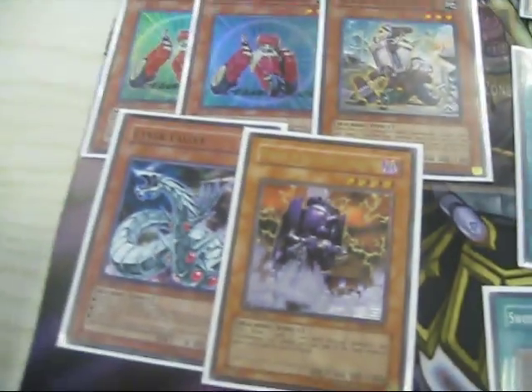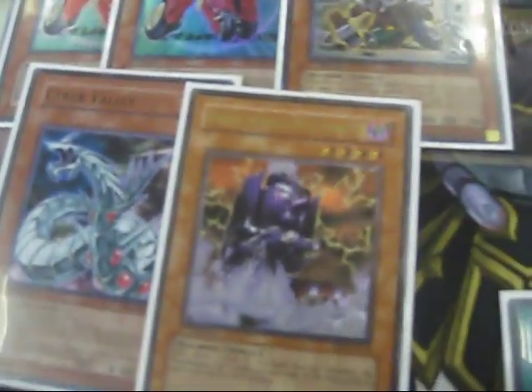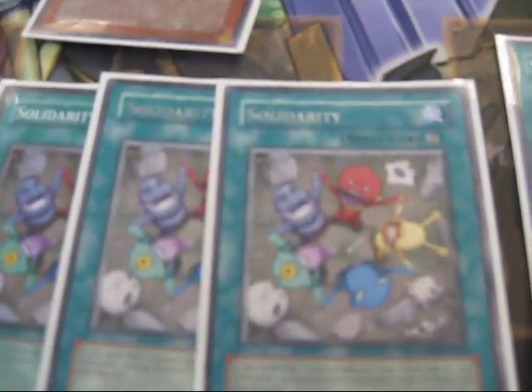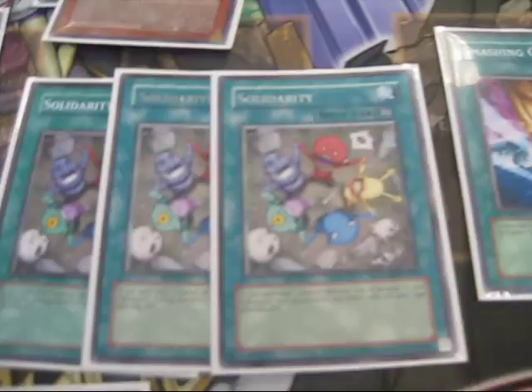1 Decochi and 1 Cyber Radley — I don't know why he does that, but it works pretty well. 3 Solidarities, so his monsters get an 800 attack boost, because all of his monsters are machines, so it works for him.